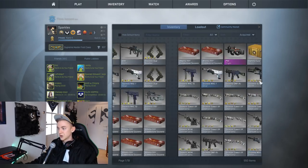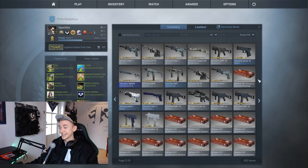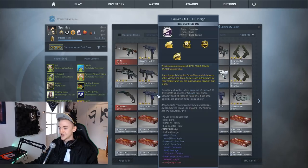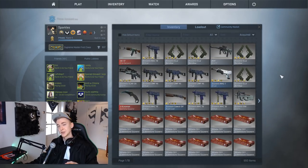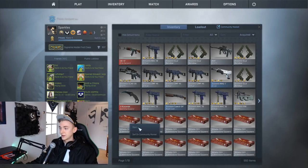As you can see in my inventory, I've actually been opening a lot of these Atlanta cobblestone souvenir cases recently and I've been having absolutely no luck whatsoever — you can see all the souvenir grays. If you haven't checked out the souvenir field-tested Dragon Lore giveaway I'm doing, I'll put a link here. That thing is worth thousands of dollars, more even than the PC giveaway I'm currently running.